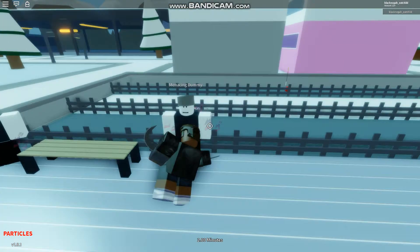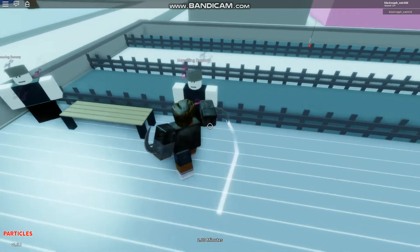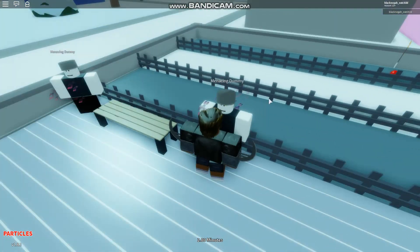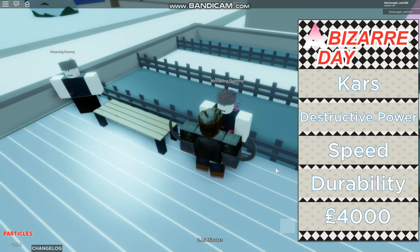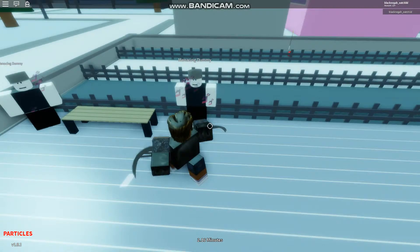I'll do the moves - we all know the basic. The stats are A for destructive power, S for speed because you know Cars is fast, and A for durability.